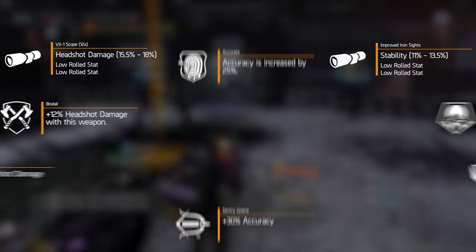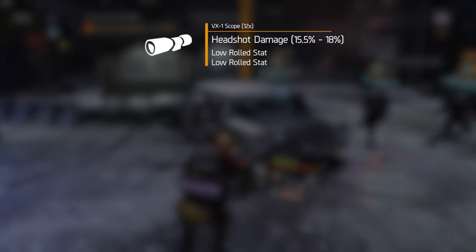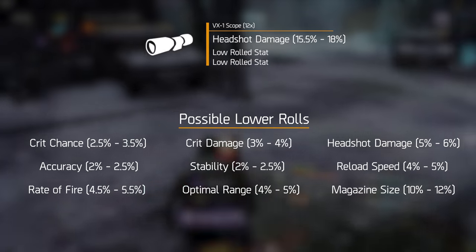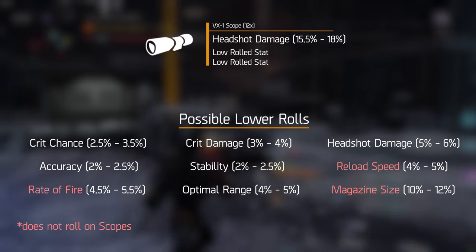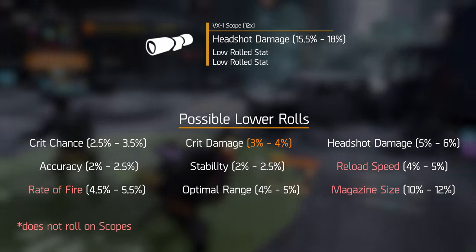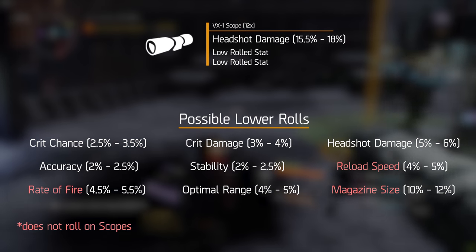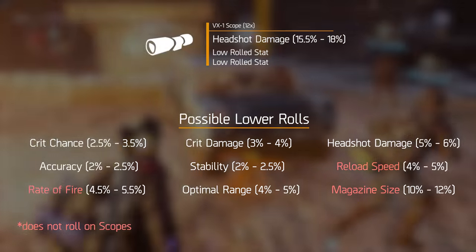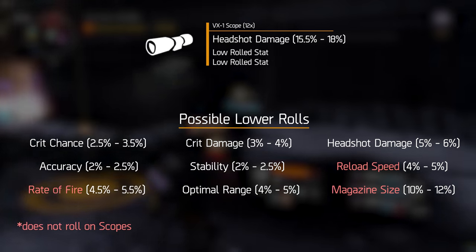These things combined make the VX1 scope with headshot damage the go-to scope for assault rifles. The lower rolled stats on a weapon mod are actually a little trick of their own, because they are always rolled the same amount on every single mod in the game. The lower rolled stability always rolls between 2% and 2.5%; the lower rolled crit damage rolls between 3% and 4%; and the lower rolled critical hit chance always sits between 2.5% and 3.5%.